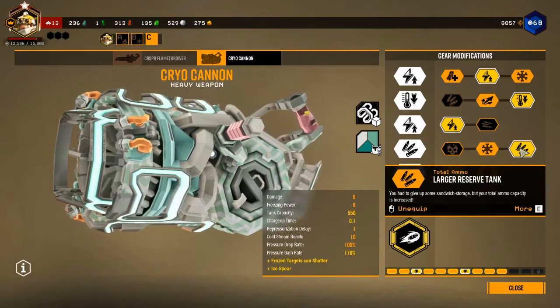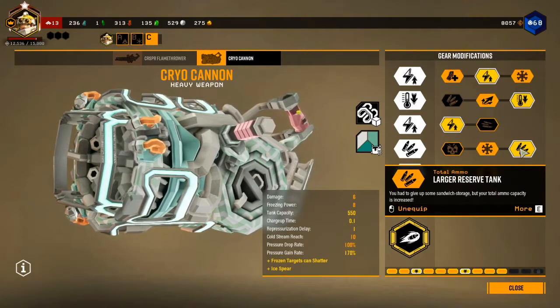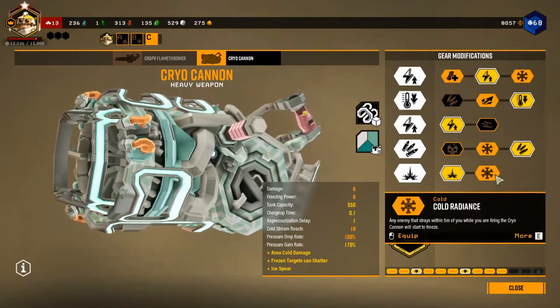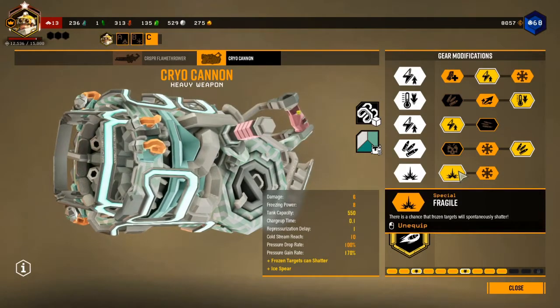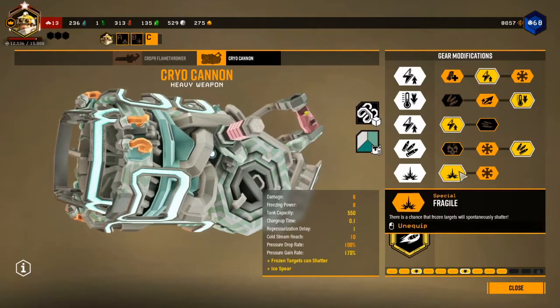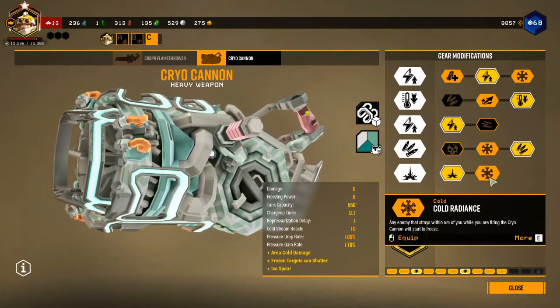The next upgrade is the larger reserve tank, giving you an extra 150 fuel. Since one Ice Spear takes up 50 fuel, it's definitely worth getting the extra ammo. Afterwards you can either pick fragile or cold radiance. I picked fragile because this is a more DPS-focused overclock build, not necessarily an AoE or CC-focused build.